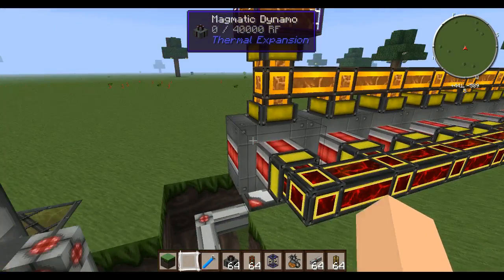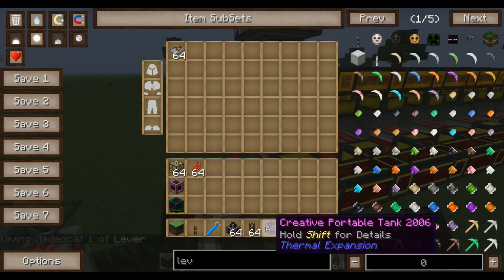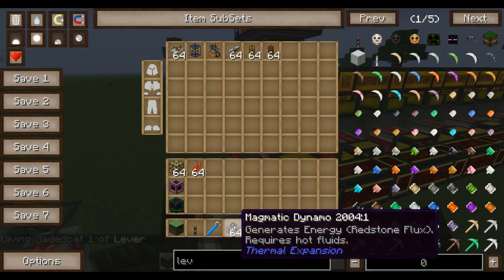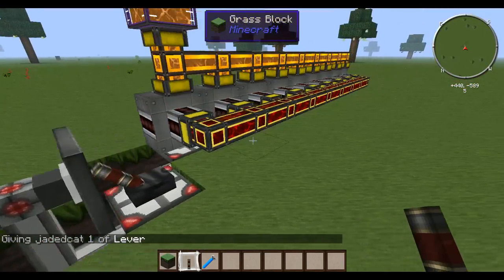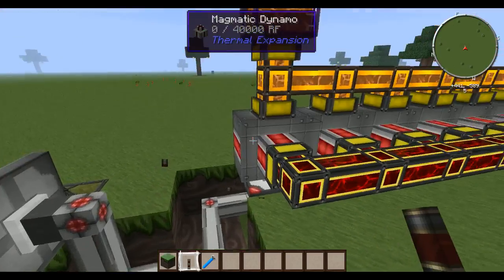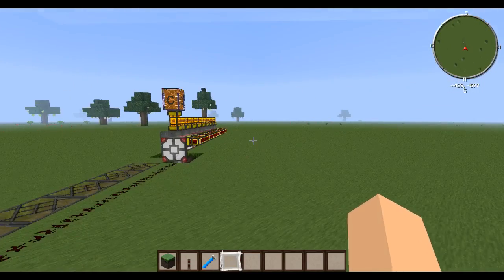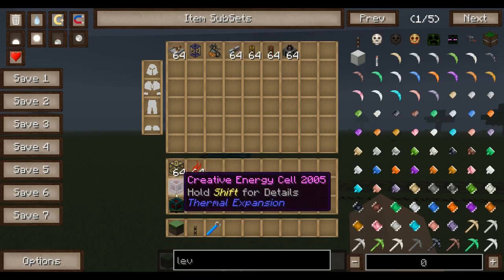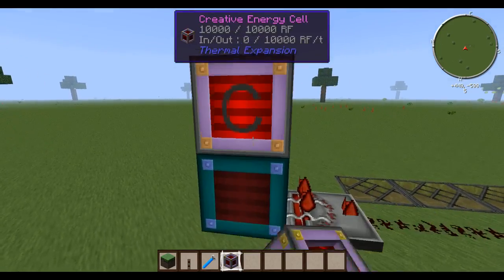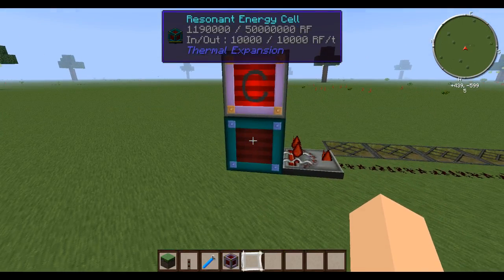All my dynamos have turned on. If I take a lever and put it on here and turn it on, see — they turn off. Why do they turn off? They turn off because a redstone signal was applied. So right now they're on because they're not getting a redstone signal. What we're pretending I'm doing here — because I just can't be bothered to set up the entire thing — is we're going to pretend that I want my dynamos to turn off when the redstone energy cell has reached about halfway, more or less.